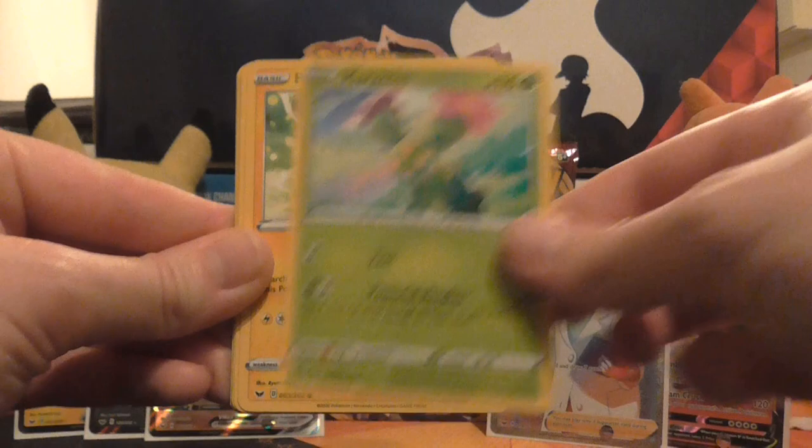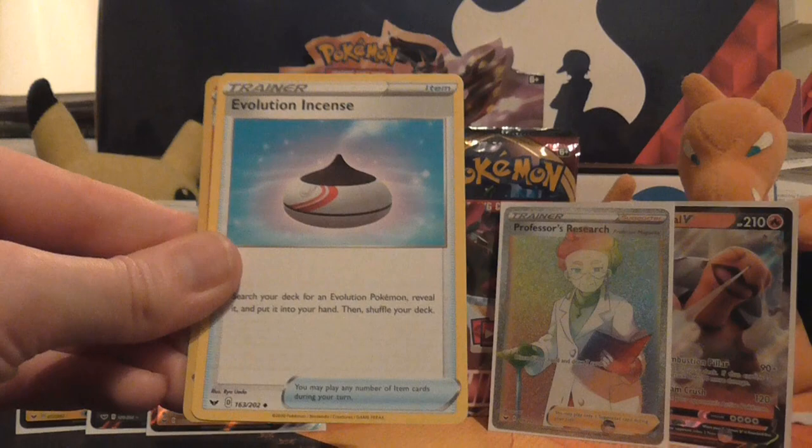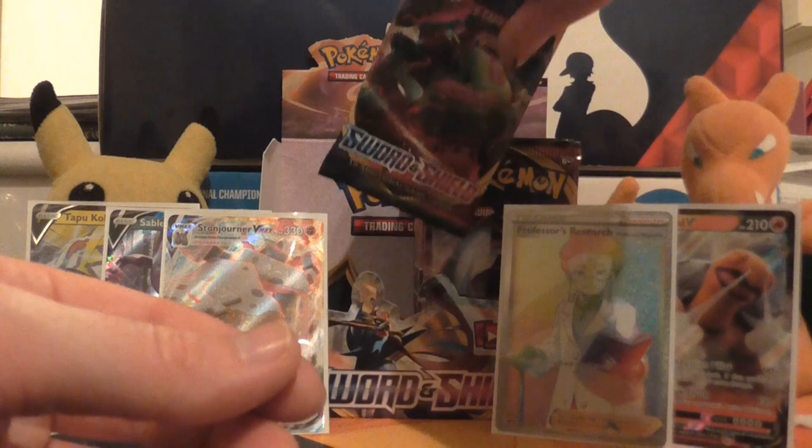This pack we have Sinistea, Maractus, Pikachu, Galarian Meowth, Sizzlipede, Psychic Energy, Drizzile, Bisharp, Evolution Incense, reverse holo of Sinistcha, and the rare is a non-holo Corvinite.